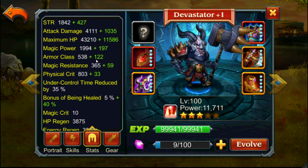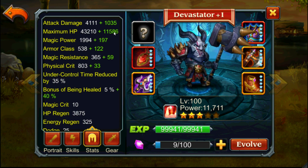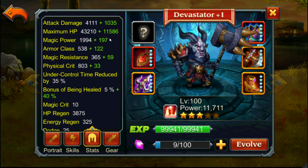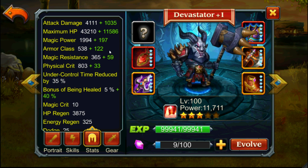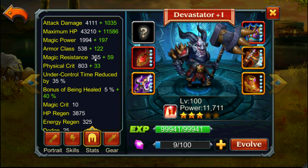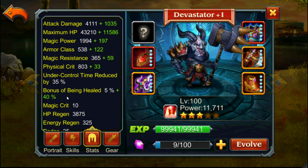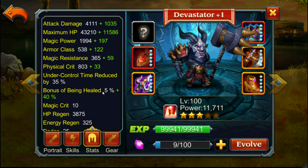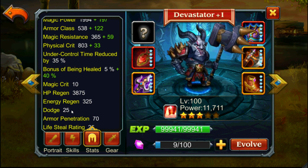Looking at his statistics: his maximum HP is currently around 54-55k, nearly reaching 1000k at 3 stars — so approximately 65,000. You can check this on the website HR.tk. His armor class is a little low for a tank at 650, which is acceptable. His magical resistance is a little low. Like all tanks he has reduced crowd control time, and specifically he has a bonus of being healed by 45%. He also has a little dodge and avoidance, which is interesting.